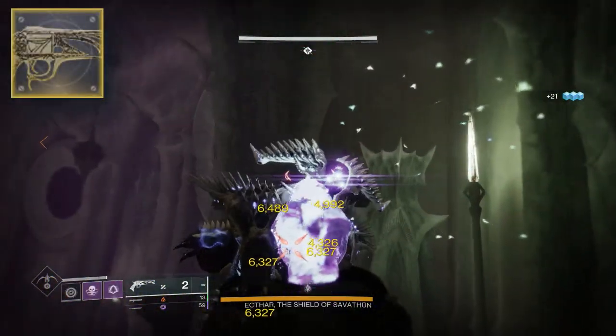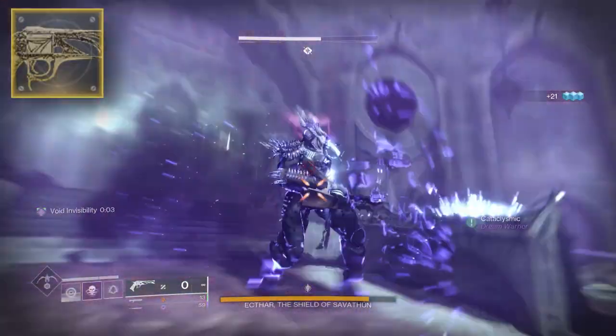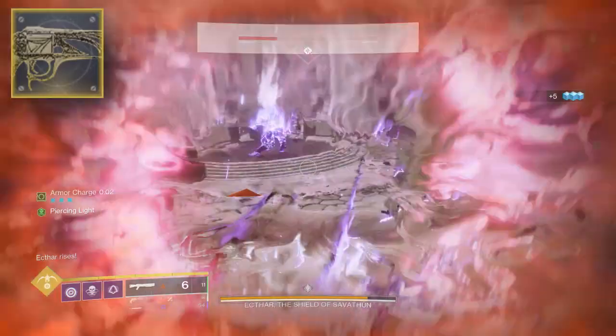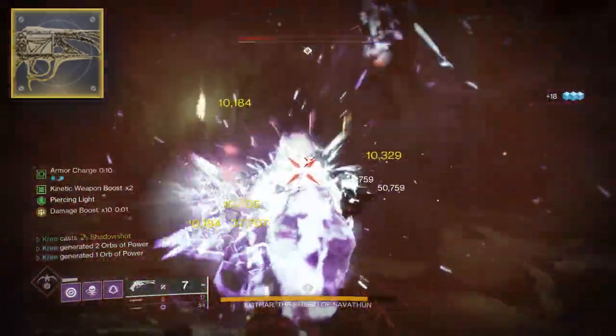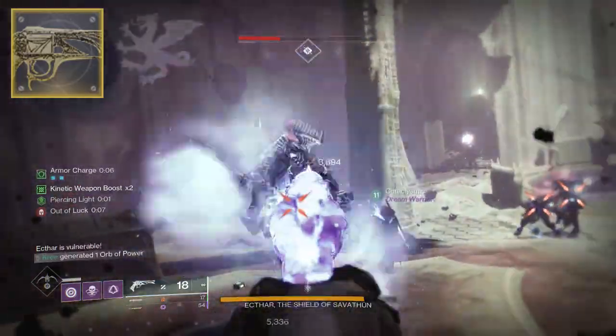Fresh out the box, how does this bad boy feel, and what does it actually do? Well, the new catalyst is going to do two things for this hand cannon. First of all, it's going to give it a nice stat bump in a hand cannon's most important stat — range. The catalyst gives it plus 20 in range, which is always welcome on a hand cannon, and it's also going to give the Malfeasance a pretty banger perk, especially for this gun specifically: Vorpal Weapon.